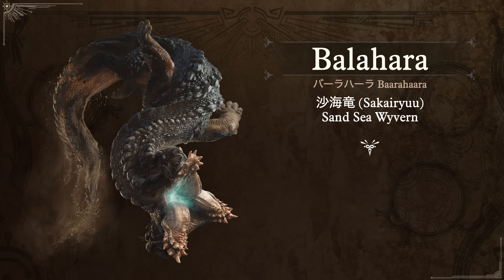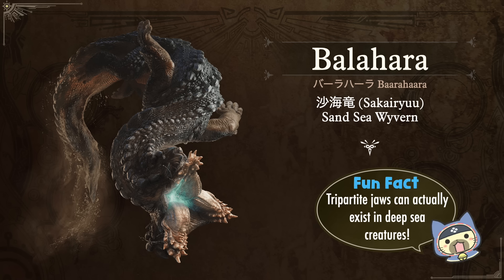At the time of making this video in late October 2024, we also have from Wilds — releasing next year — the Balahara. In Japanese it's very similar: Barahara. Its nickname is Saikaidyu, the Sand Sea Wyvern — sa referring to sand, and kai which you saw from Lagiacrus just meaning sea, so the sea of sands. The fun fact: the tripartite triple jaw — the three tongues and jaws splitting into three — is apparently a real deep-sea creature thing, not just sci-fi. I'm more curious about what that emitting blue light inside its body is — will we ever know?